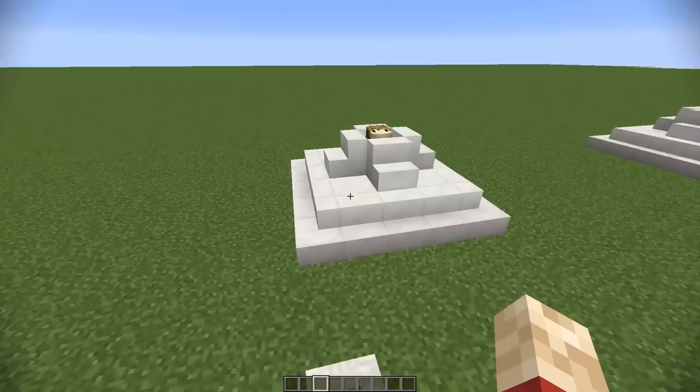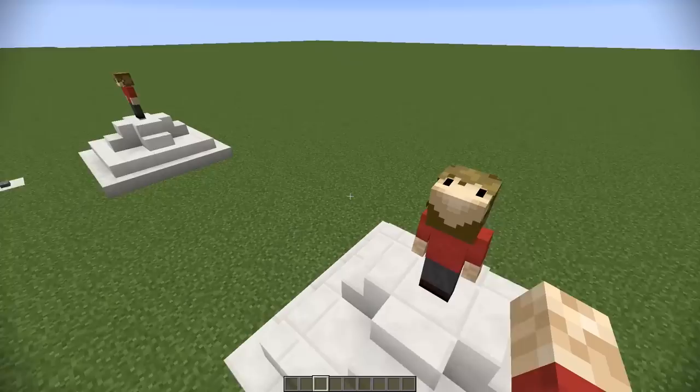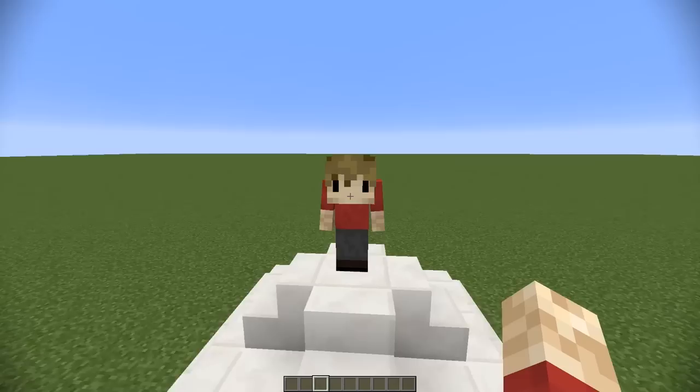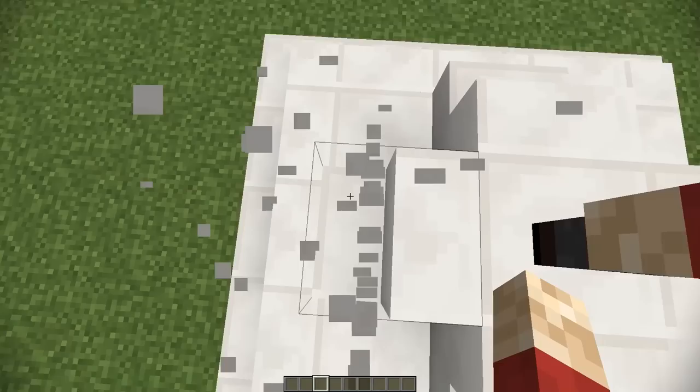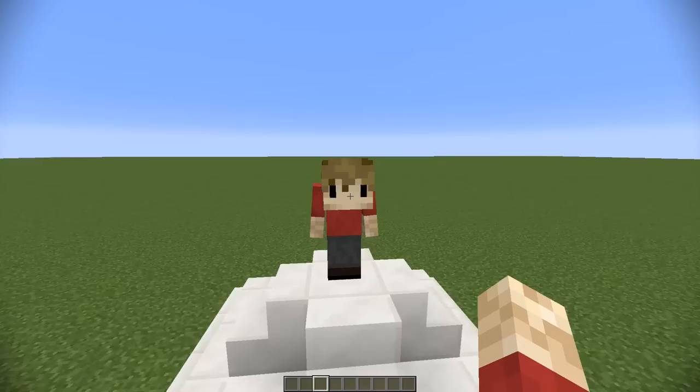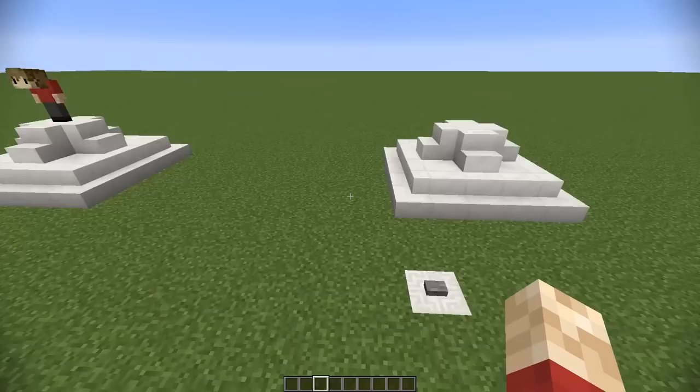Moving on to the second one — I actually showed this in a previous video — but if you wear a mask or even change the head of your skin to have your face on the top and then move your head downwards, you actually create a sort of hunched back character and it looks really funny. Now from your point of view, you will be looking down and won't be able to see much, but from your friend's point of view, they see something really weird and that's the whole point of tricking them.